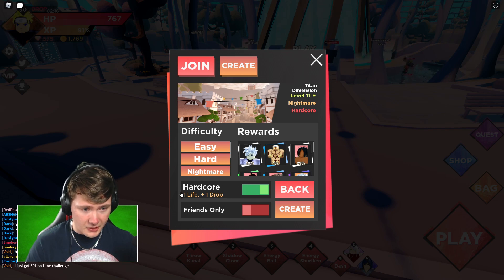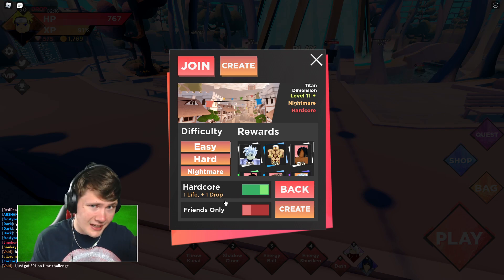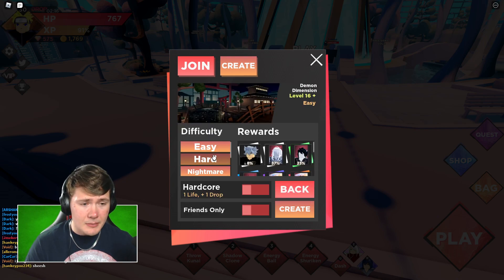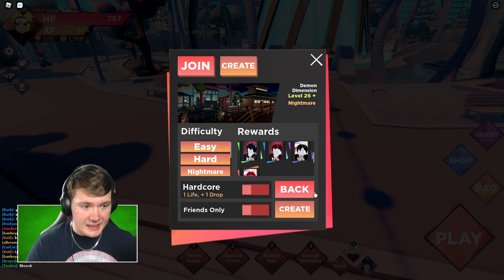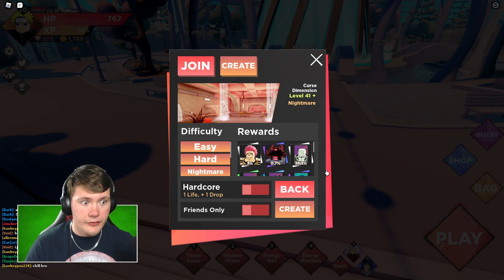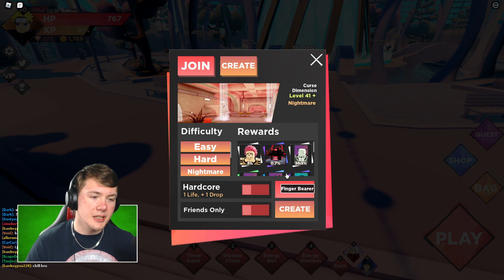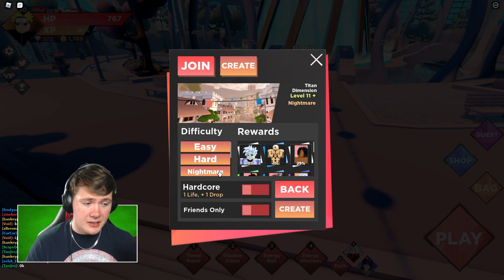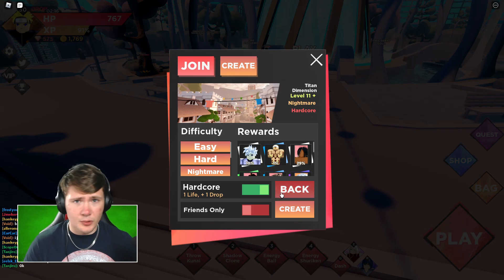Doing nightmare and then hardcore is your best chance of getting it. In the Titan dimension you can get the mini plated titan. In the Demon dimension on nightmare you have the Infinity Train, also at a one percent drop rate. In the Cursed dimension you'll have the Malevolent Shrine, which has an even lower drop chance of zero point seven percent. You cannot buy them in the shop - this is the only way to get them. With the Naruto support set I'm just gonna do a hardcore run.